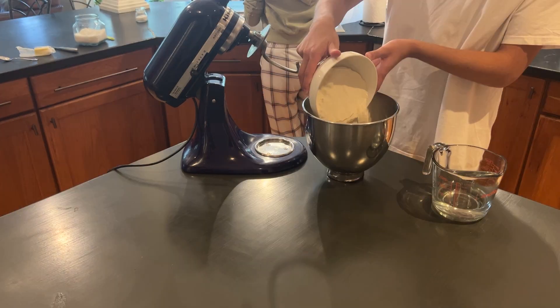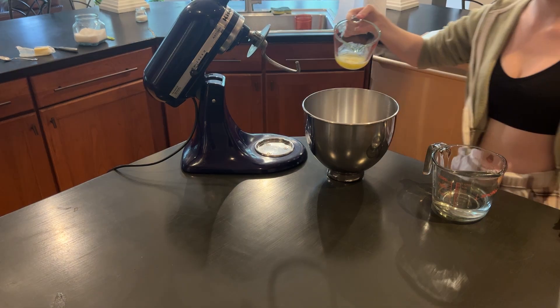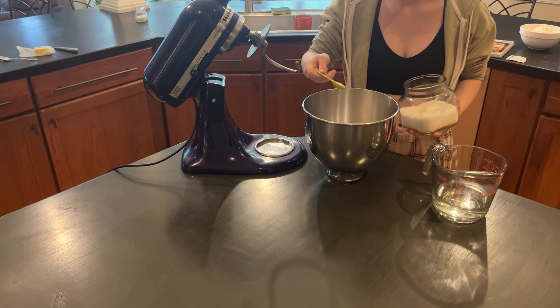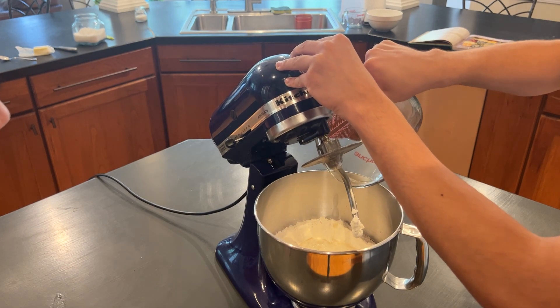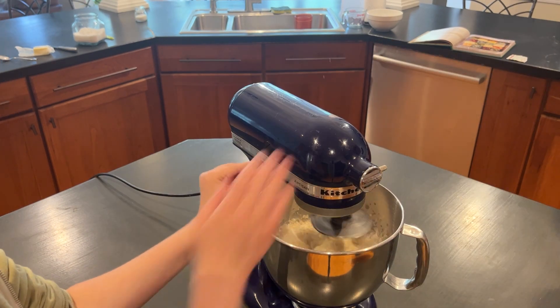Now that it's foamy, we have to add three and a half cups of all-purpose flour, two tablespoons of salted butter, one teaspoon of kosher salt, and finally one and a quarter cups of warm water. After everything is added, we have to mix for five minutes.